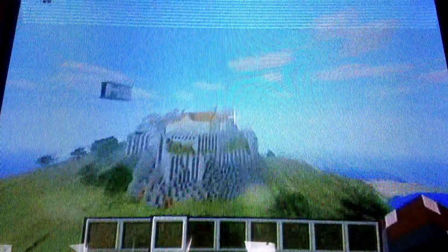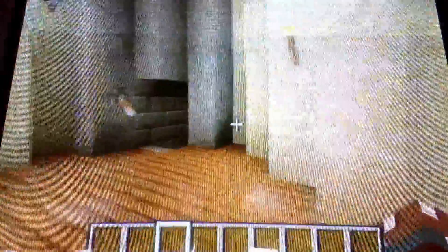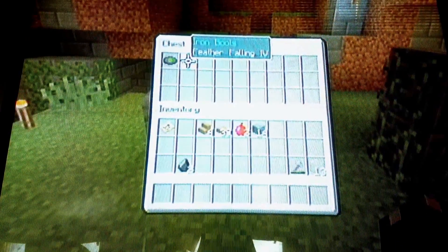Moving on over here — we have a painting, a nice carpet, and not much else. Down here is like an abandoned cave area with grass and everything. Up here is a chest with enchanted iron boots with Feather Falling IV and a disc. There are all kinds of discs you have to collect throughout here.